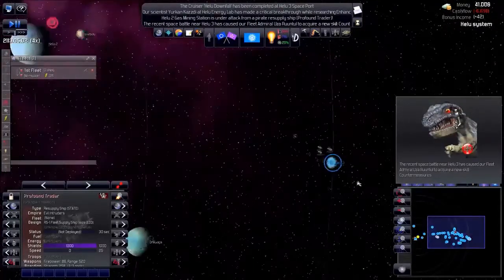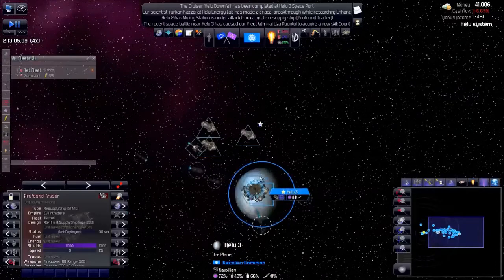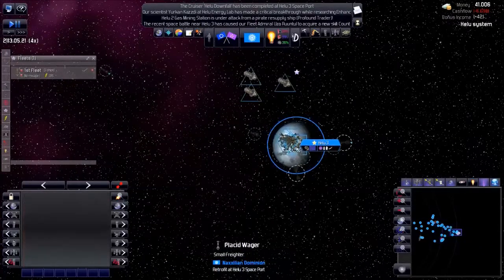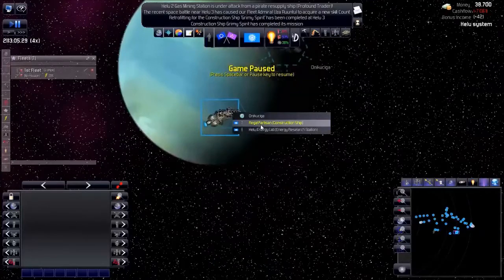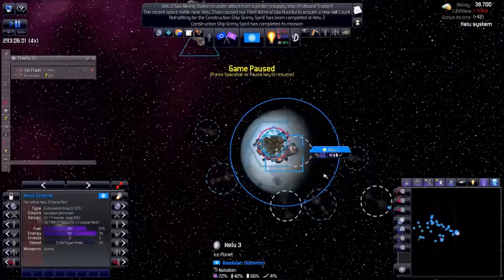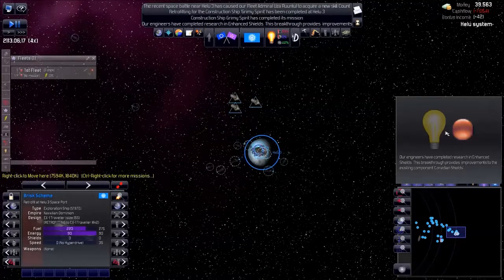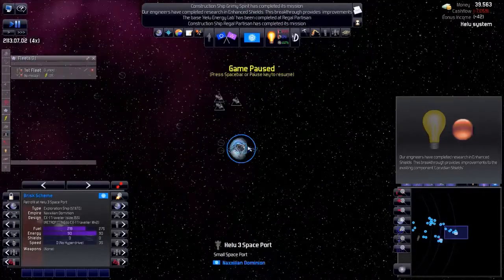New skill — countermeasures — that's great. I sent my construction ship to repair, and it's already done — or not quite. My exploration ship is retrofitting. More shields — I love more shields. The energy lab is back online.